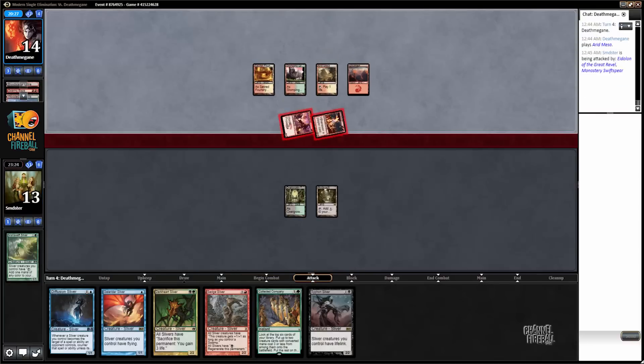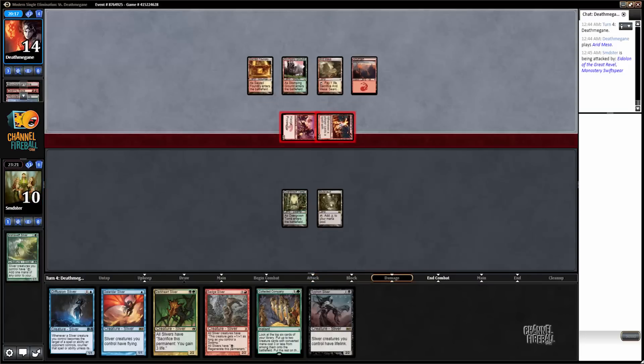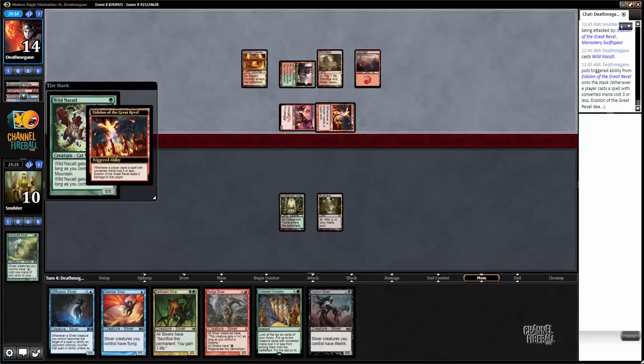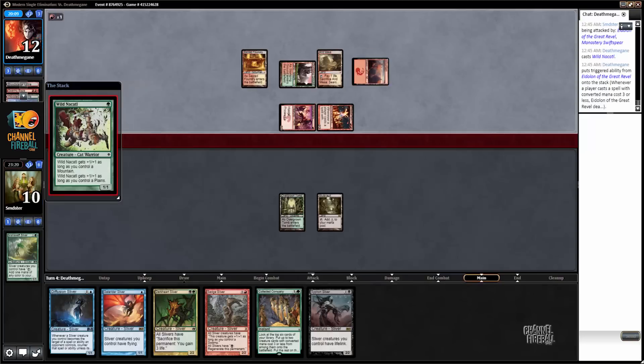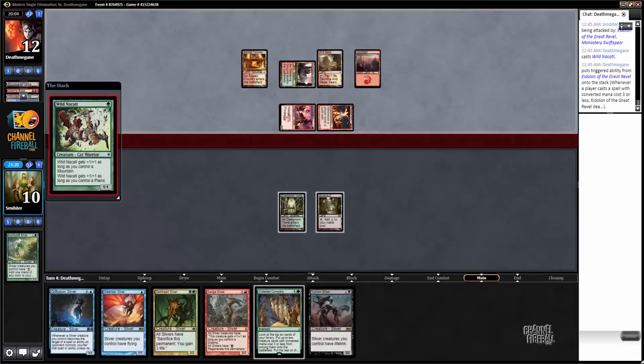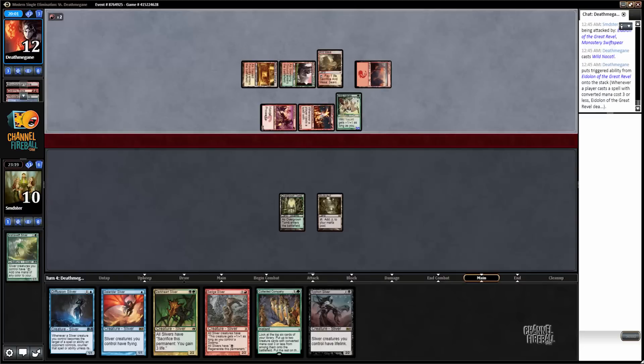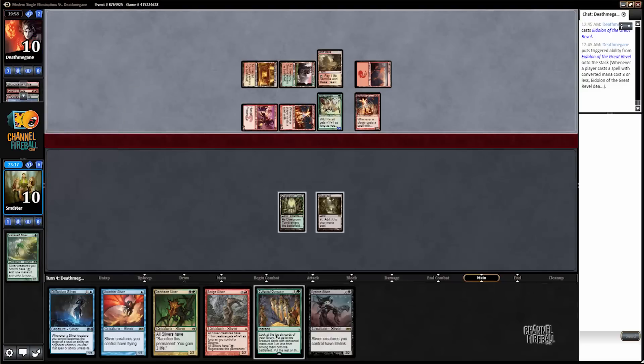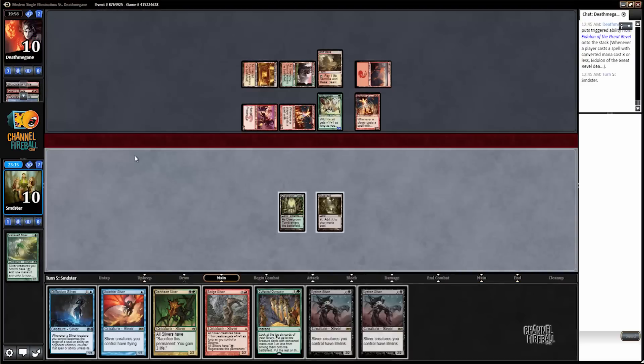I think we are ridiculously dead here. I can't really block because we actually need this land in play. I'm not really sure what I'm hoping to have happen here. I guess we can draw a red source and play Sedge Sliver. The problem is almost all of our mana sources cost us life. If we draw a Sliver Hive or something — now we take 4 damage just to cast a spell. So we can't even — yeah, we're dead.